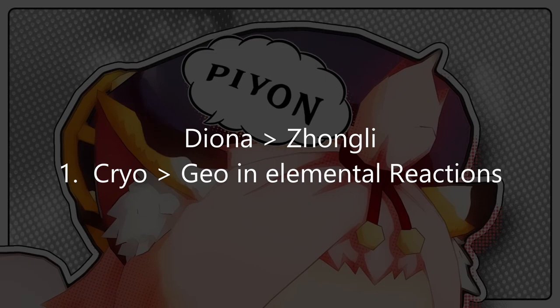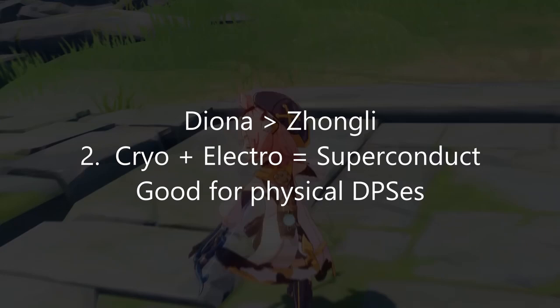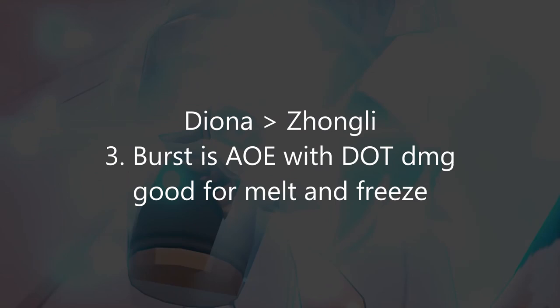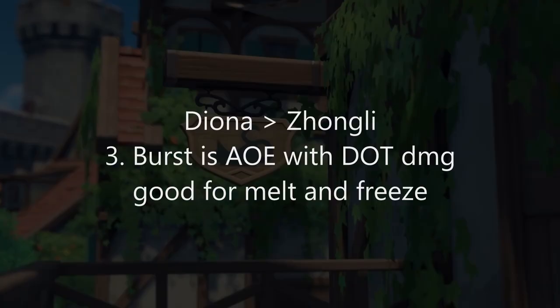Yuna won't need it because she is of the cryo element herself. But for builds like physical Kachin or physical Razor, you can definitely use Diona to constantly proc superconduct. Her burst is similar to Rosaria where she applies AoE cryo, and that can be used as a melt or freeze comp enabler. The fact that she can do more elemental reactions than Jean-Li also means she can support a lot of meta comps involving pyro, hydro, and cryo DPS, serving as a melt, freeze, and cryo battery.